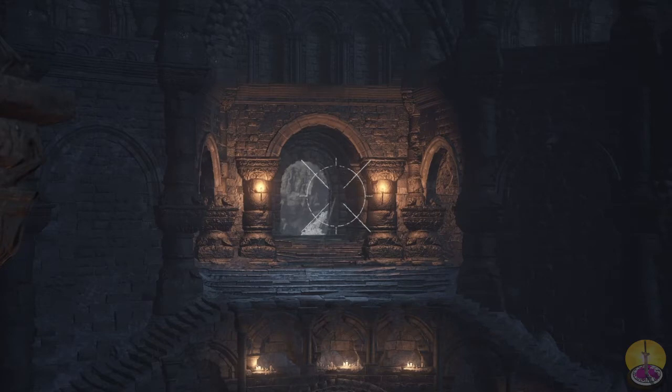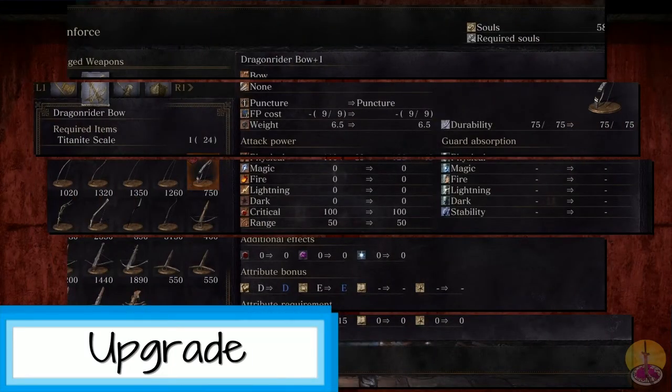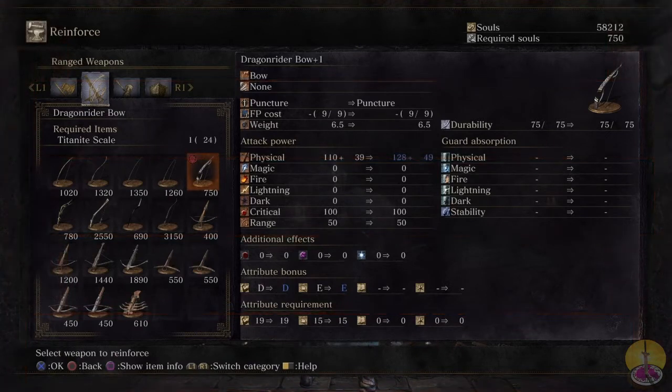About a foot drop at most. So a nice long range — no problems at all with range, which is very good. Now, when upgrading it, you will need Twinkling Titanite, which is the weird part about this weapon. It's not a boss weapon — you don't find it off a boss, you don't transmute it — but you still need Twinkling Titanite.